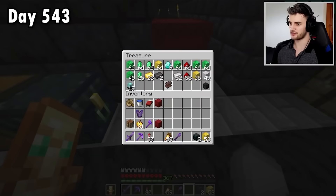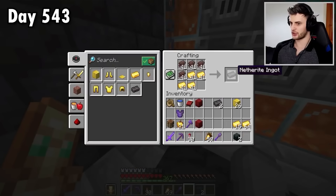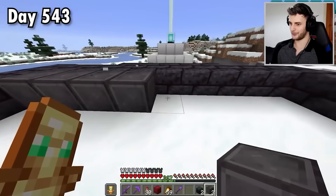Fill these up with ancient debris. Let's have a piece of netherite scrap and some ingots in here. Now these are all finished — let's craft a load of ingots and we can make four blocks. Eight more debris and I could have made a fifth one.